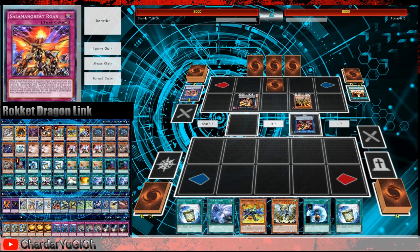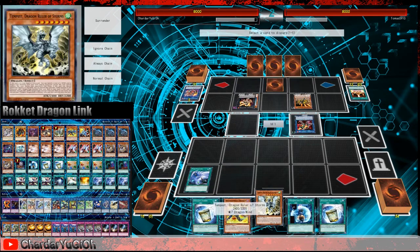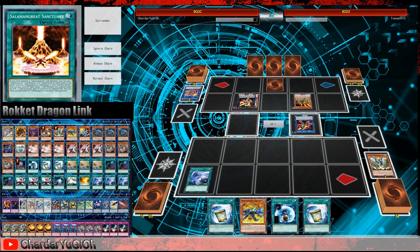I was going to have Twin Twisters discard Tempest, but we do have the two Instant Fusion and we can use them both. We're going to discard Tempest anyway. If the game goes long, having the extra Instant Fusion might be nice. So Tempest targets Backrow and Sanctuary — we know we're outing the roar here, but we can use the roar to save the Sanctuary. That's probably the correct play.